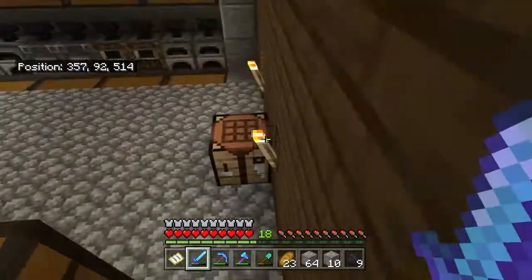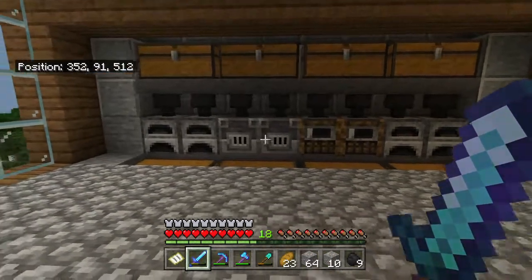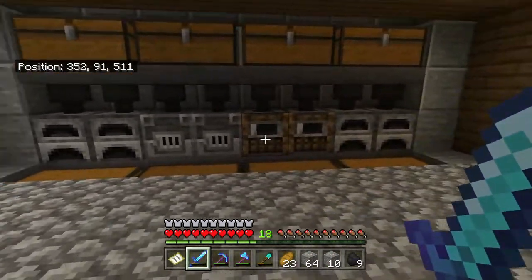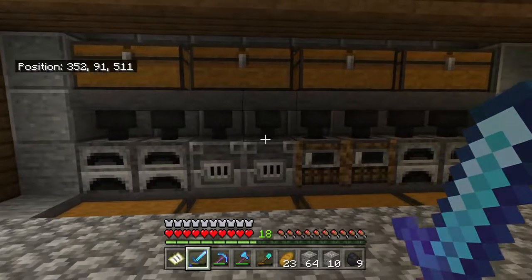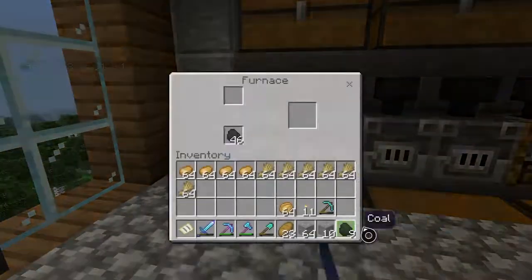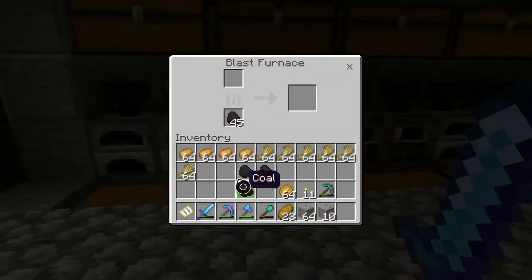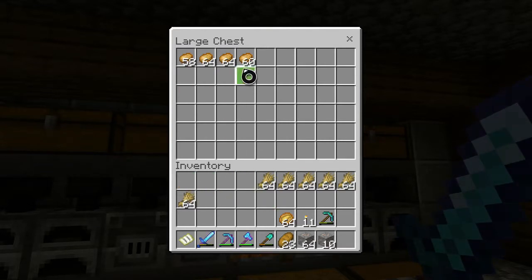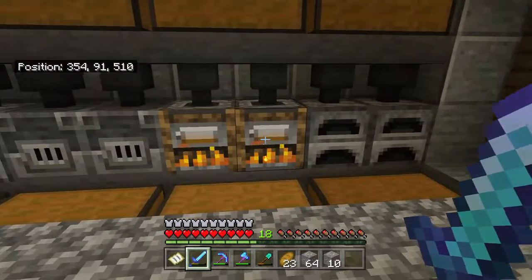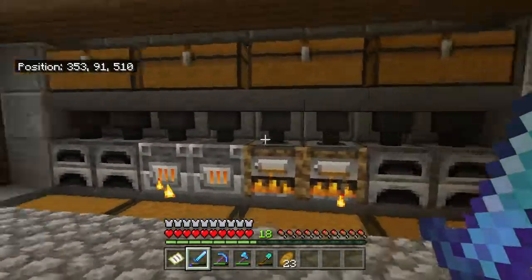So one thing I ended up doing between the clips was I built this smelter array, because we originally just had furnaces that you would fill manually — just throw stuff in them. So I switched them to more of an automated system, so now I can just load fuel — we'll just use two coal for an example — and all I have to do is just throw them up here and they will automatically feed into the furnaces. And it actually does it at twice the speed. Yeah, I just did this to kind of speed things up a little bit.